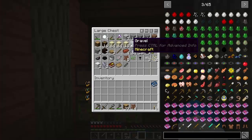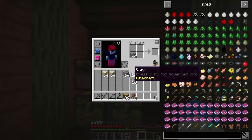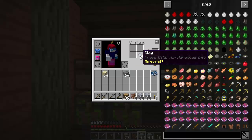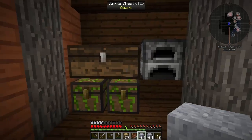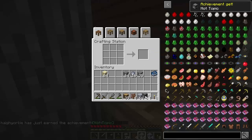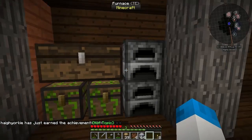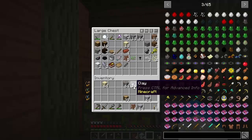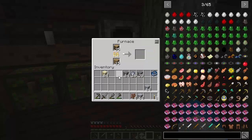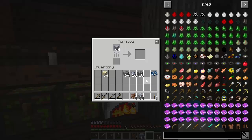Today we're concentrating on making the smeltery, and in the future we'll take a look at the atomic reconstruction - the Actually Additions way of doing it - and so on. I did go out and get a load of gravel, sand, and clay so we've got plenty of stuff. I've got a nice load of grout there. I'll need some more clay - I'll keep two stacks. I also need some cobblestone for another furnace, and I'll start making charcoal and seared bricks for the smeltery.